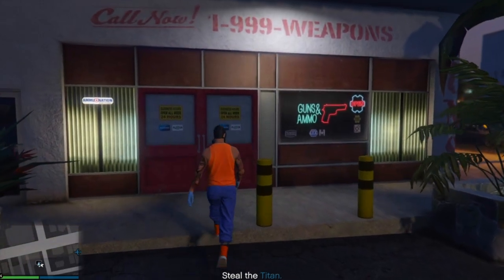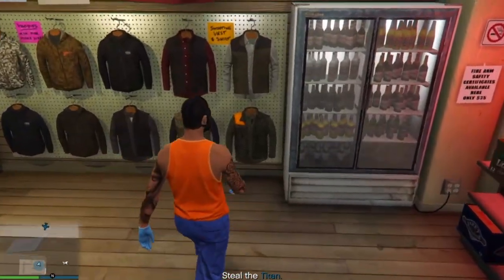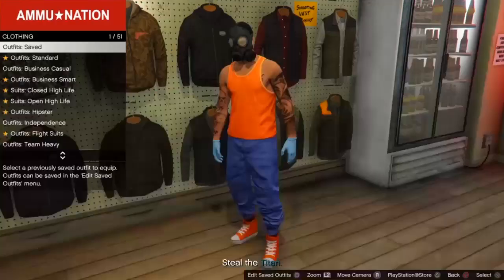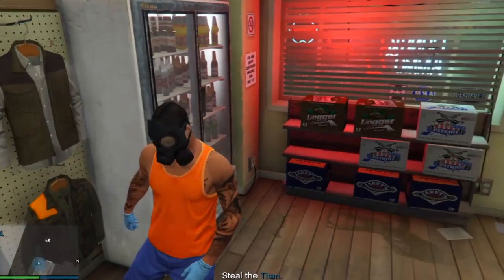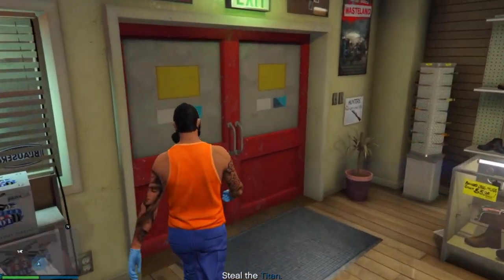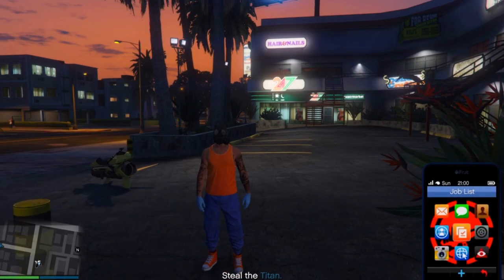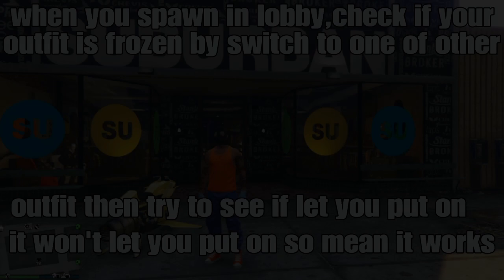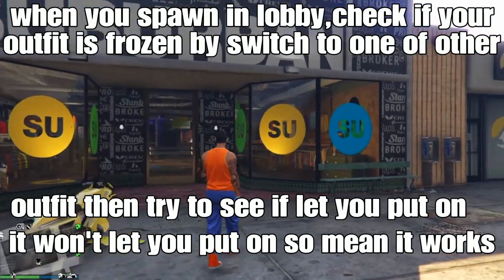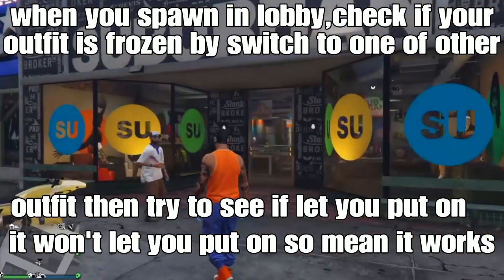Once you've spawned with the chemical mask and no vest, head over to a gun store in your location and save your outfit again in slot 1, slot 20, or any open slot. After saving your outfit, open your phone and leave your job. From there, load straight into a session.